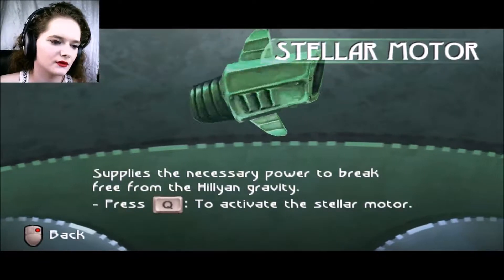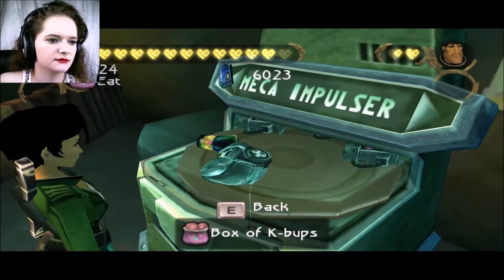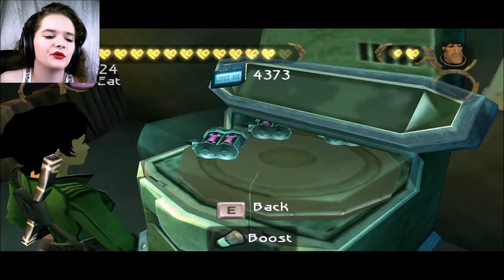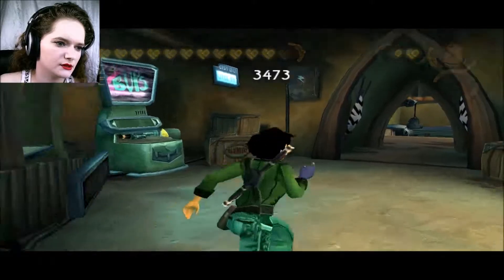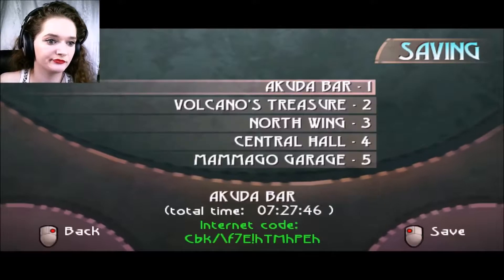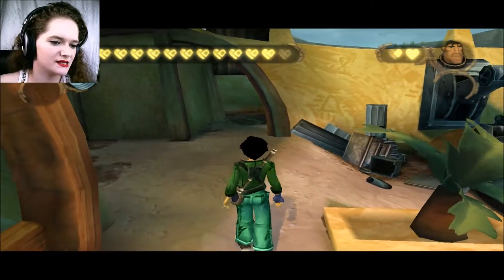There we go — stellar motor installed. Should we stock up on identification items? I kind of want to do that. Can't have enough of these because I have a feeling we need them. I don't remember all that much of the sequences that happen when you go to space. Sorry if you hear any sirens outside — it's been going on since this morning, I don't know what's happening. I can't see anything from my window. I'm guessing there's some sort of event going on. Anyway, we're gonna go to space — let's do this.